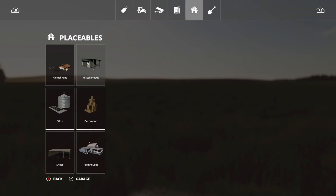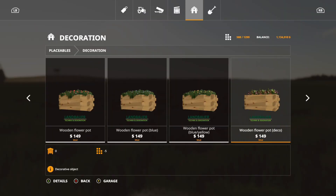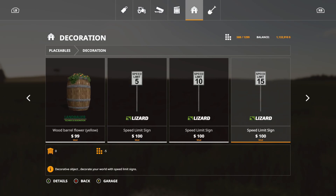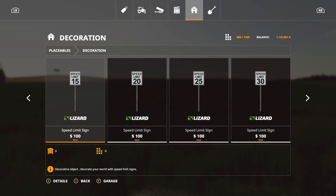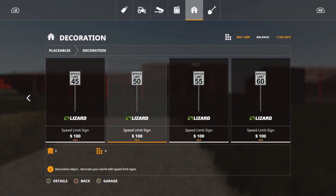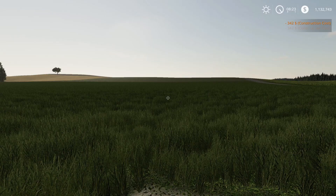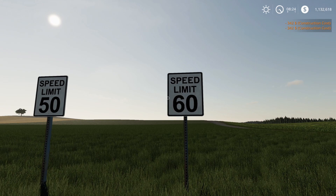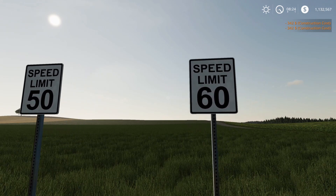Under decoration we have the Placeable US Speed Limit Signs, which includes all the way from 5 miles an hour up to 60 miles an hour. These are all five slots. Let's place a few — there we go: Speed Limit 50 and Speed Limit 60. That is the Placeable US Speed Limit Signs.